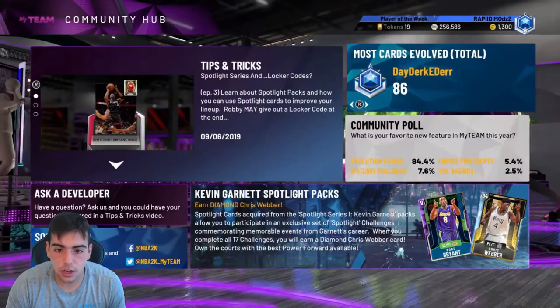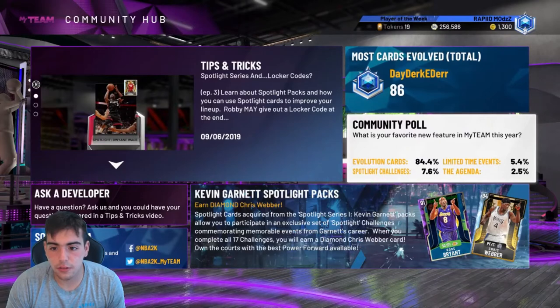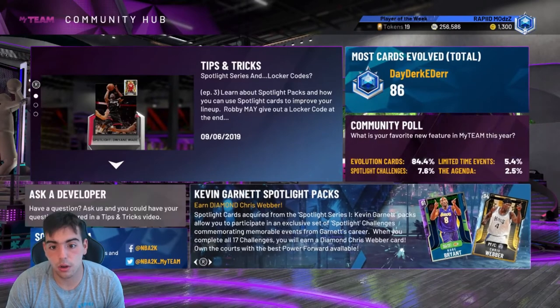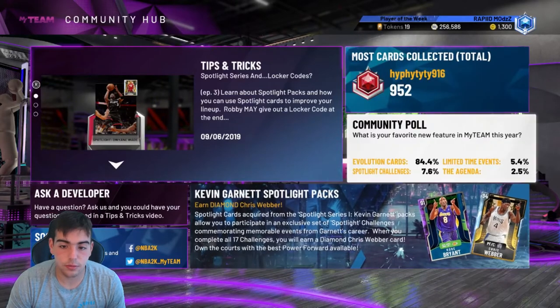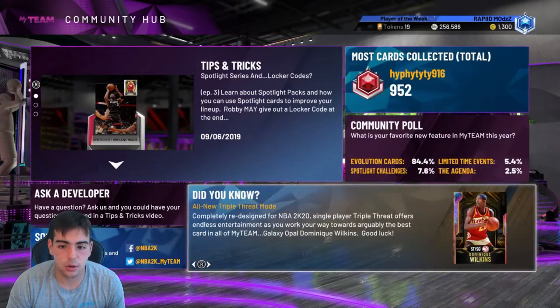Locker code is finished. Everyone chose evolution cards. If you chose the agenda, I don't know what you're doing. I pretty much ranked it perfectly. If you did the agenda, I just don't understand.